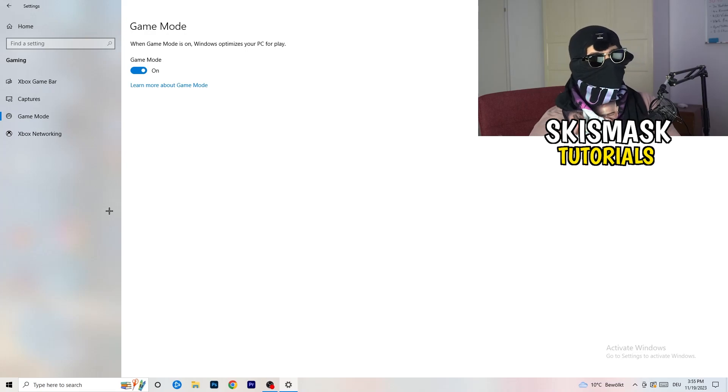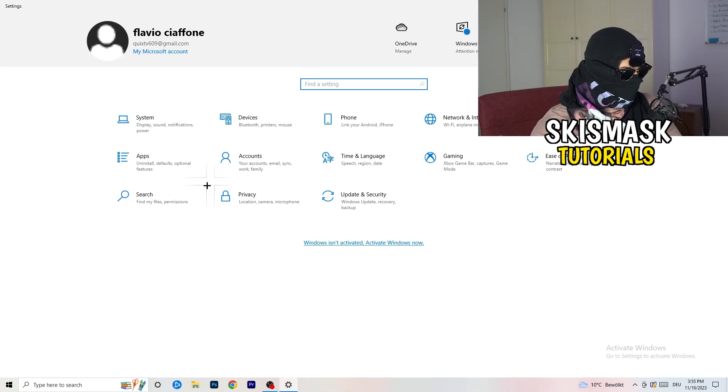Go to Game Mode — this depends on your PC. Some PCs work better with Game Mode on, others with it off. Check it for yourself. Once you're done, go back and click on Update and Security.